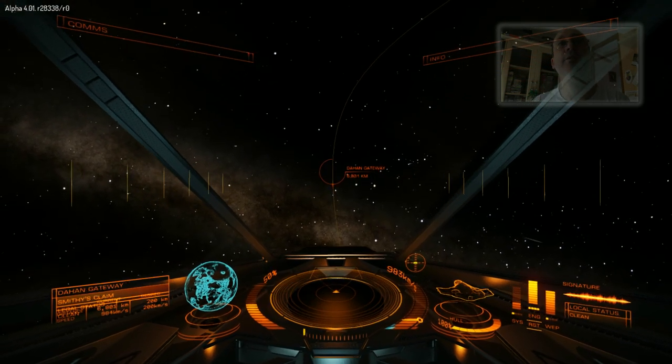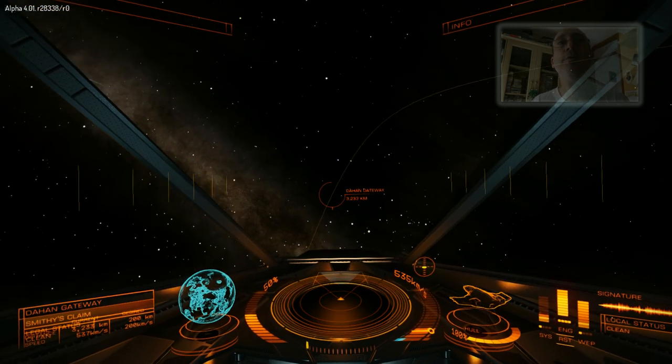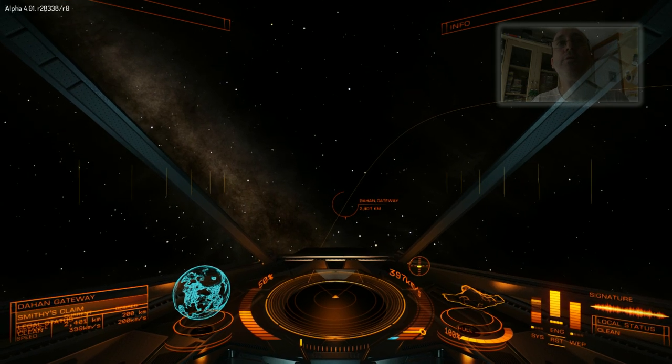I need to get within 200 kilometers. For different types of ships, coming out of supercruise is the same — certainly for the Eagle as for the Sidewinder.